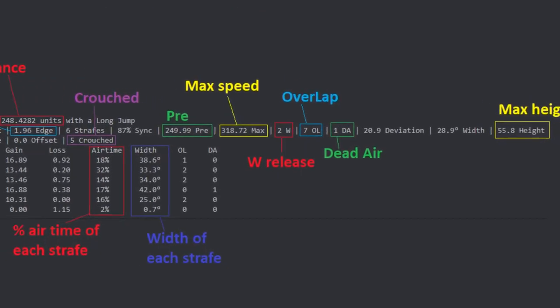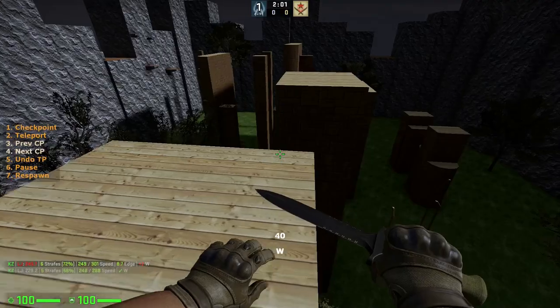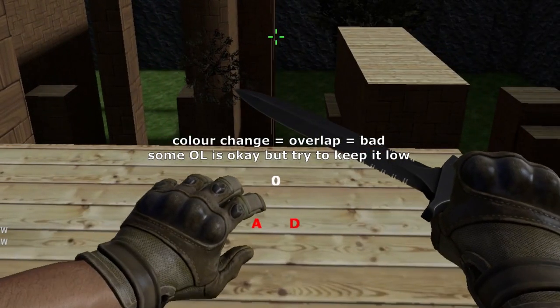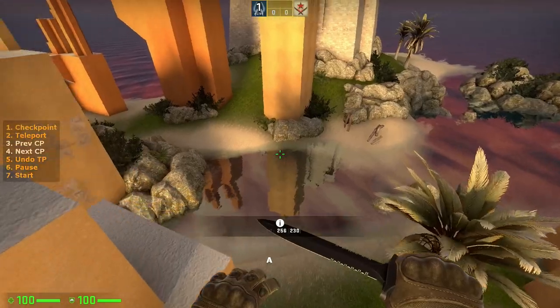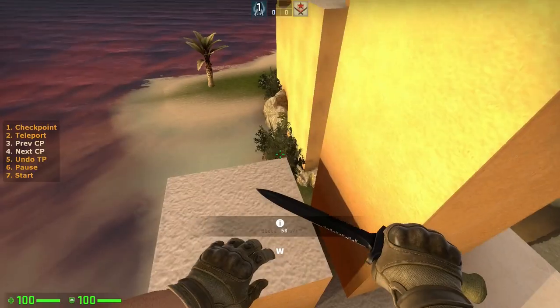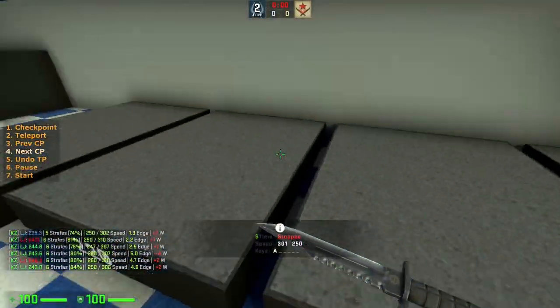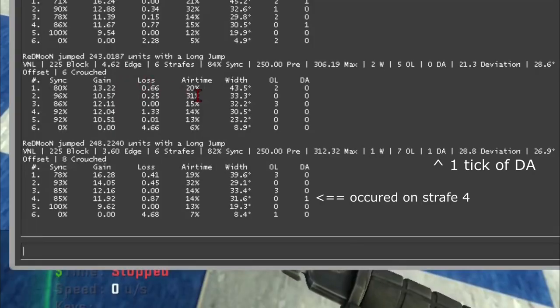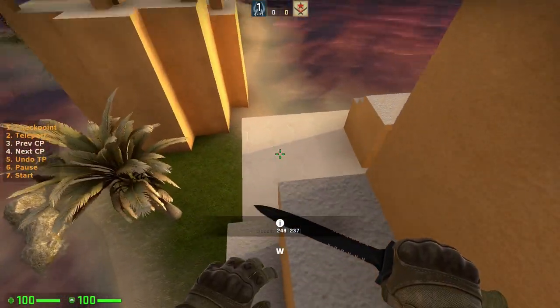Overlap refers to the amount of ticks that you spent while pressing both direction keys simultaneously. You want to keep this as low as possible by starting to strafe right after you jump and by strafing continuously until the end.